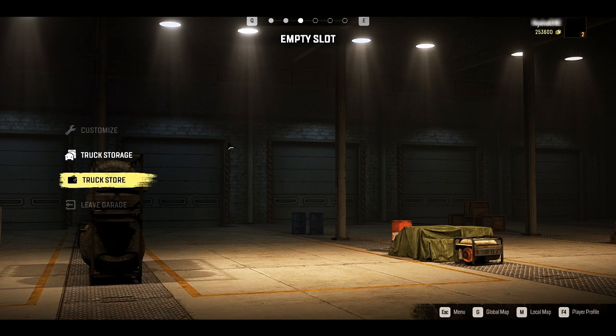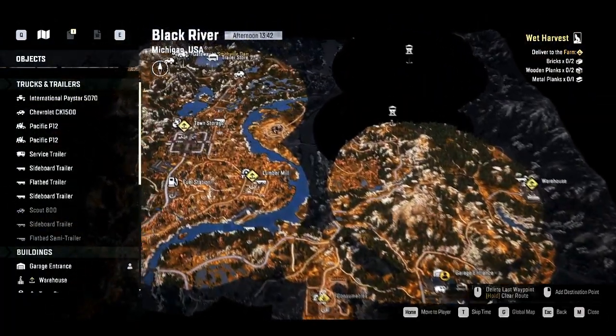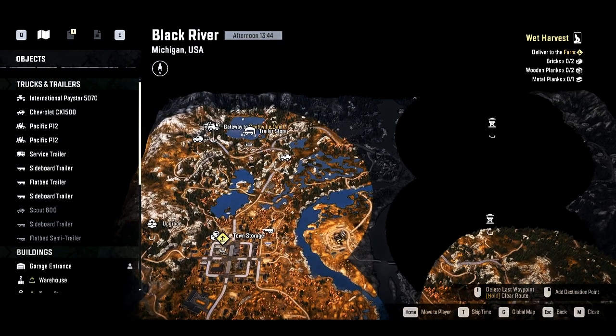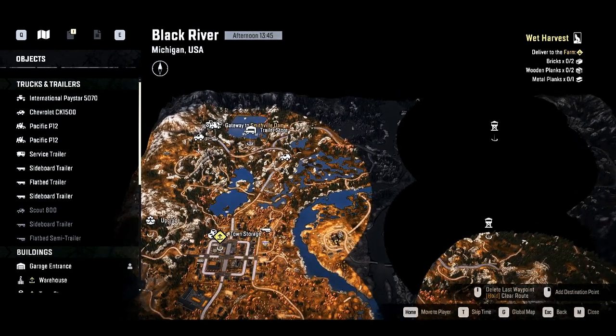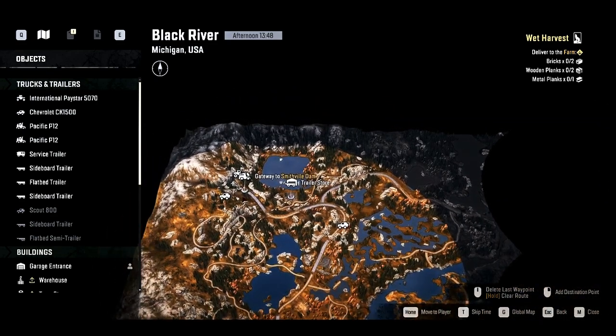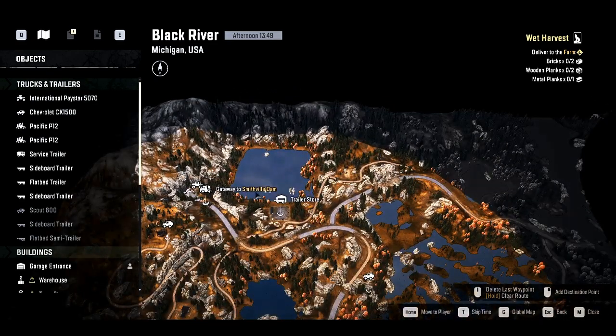So, once you have your most expensive vehicle you can buy, go ahead and go to the map, make sure you're in Michigan, and you're going to want to make sure you've searched around the map, found the watchtower for the top left corner of Michigan. You're going to need to see Gateway to Smithville Dam. This is the main part of the tutorial.